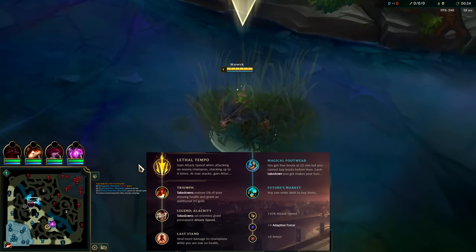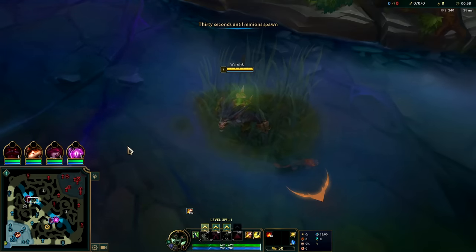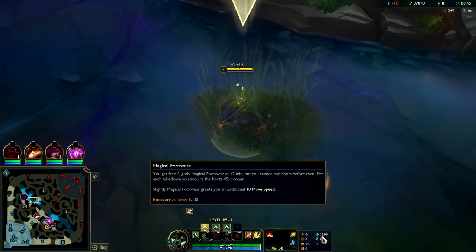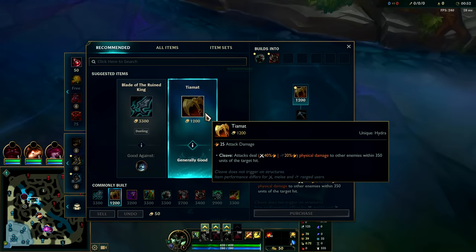What's going on guys, going to be showing you the most consistent Warwick build to carry you out of low elo. This build is a 65% win rate full clear build. It sets you up with an early Tiamat even without having a successful gank early on. You should finish your full clear around 3:25, which is the same speed as a Kha'Zix full clear. For our runes we have Lethal Tempo, Triumph, Alacrity, Last Stand with free boots.